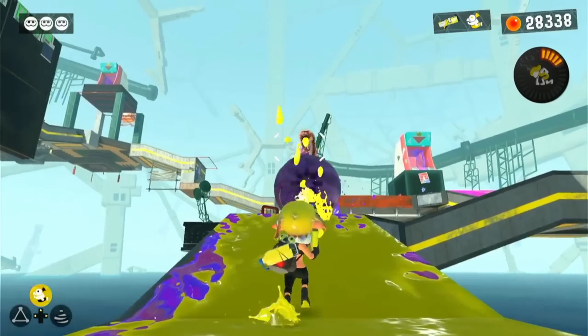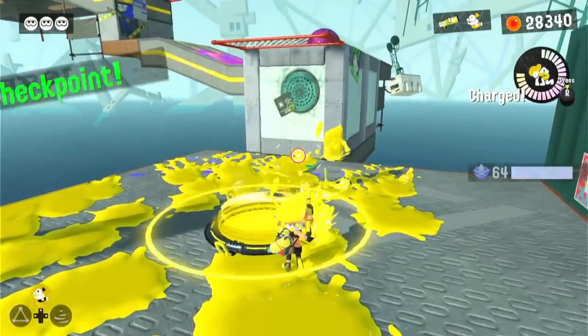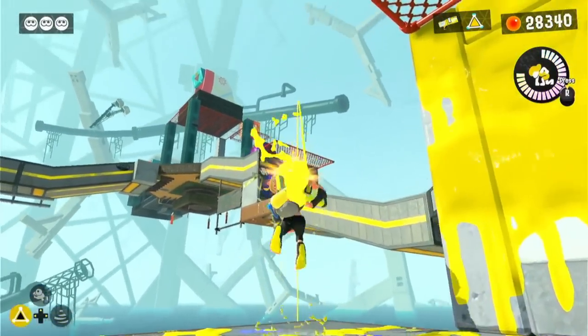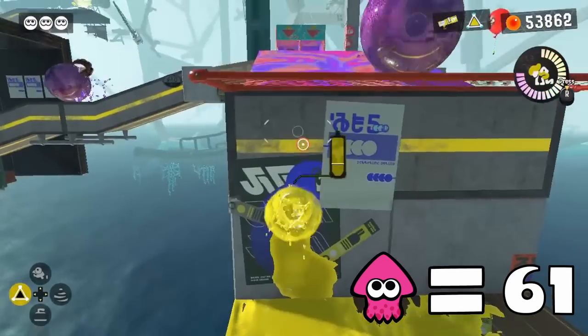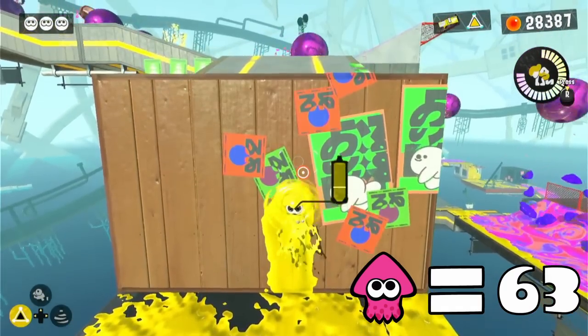'Let's Put a Pin in That' is next, and for this level we need to dodge some rolling bowling balls. We also have to climb up some walls, and since they're so spread out, we would normally need to use two squids for one short section. Thankfully, we can complete it with only one, since our Splat Bombs can barely reach the wall, making us able to climb it. We can do this one more time towards the end, making this level require three squid transformations.